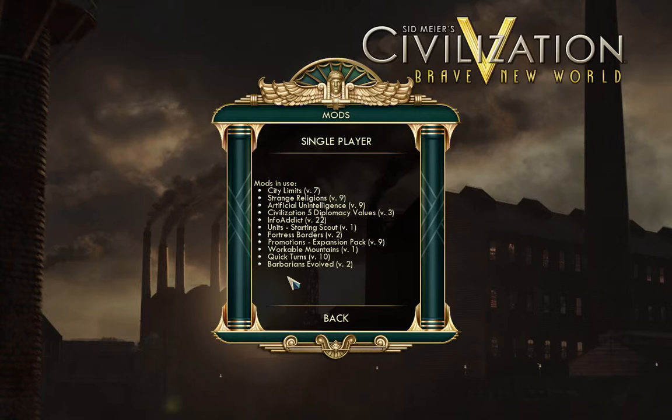Civilization V Diplomacy Values just lets you see what your actions actually impact — it gives you a numerical value. If you've played any Civilization V game it is a must-have. Unit Starting Scout just means that the unit you have at the start is now a scout instead of a warrior.